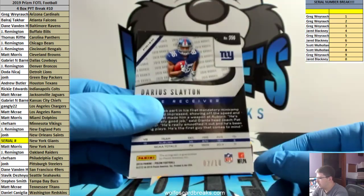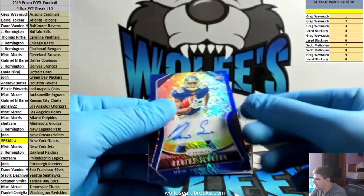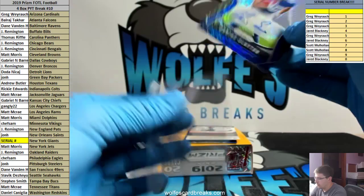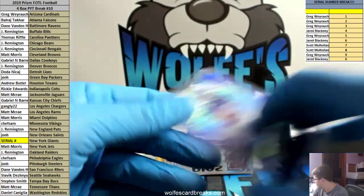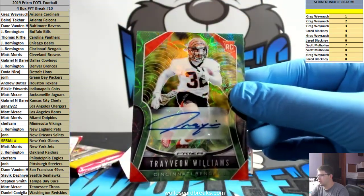This one's going out to the Giants - two out of 10 going out to the two spot, Greg W - Darius Slayton blue shimmer autograph. Nice looking card - love those when the parallel matches the team colors. Blue shimmer to 10, Darius Slayton. To 75, Trivion Williams green scope.